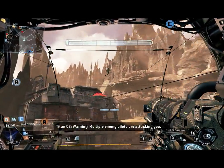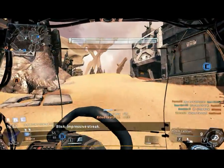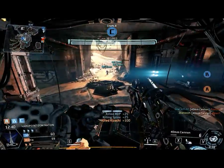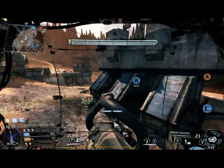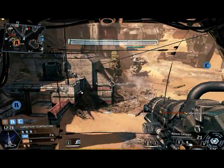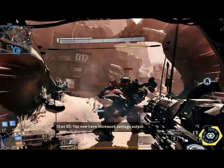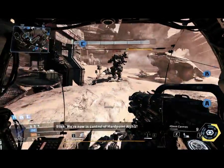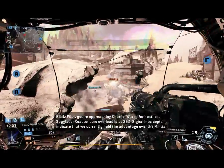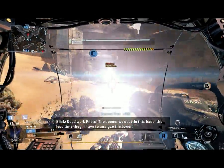Warning — multiple enemy pilots are attacking you. We just captured hardpoint Bravo. Nice moves. We just lost our point Alpha — someone get over there. The damage core is wrecked. Activate the damage core. We now have increased damage output. We're now in control of hotpoint Alpha. Reactor core overload is at 25%. Signal intercepts indicate we currently hold the advantage over the militia. Good work, pilots. The sooner we scuttle this base, the less time they'll have to analyze the tower.